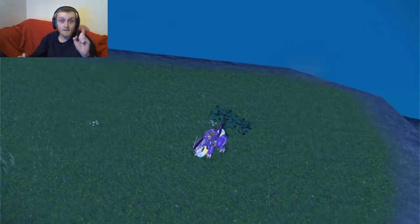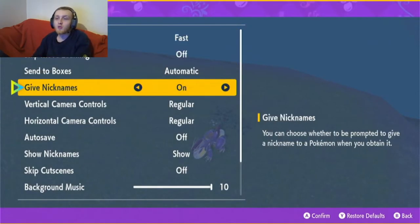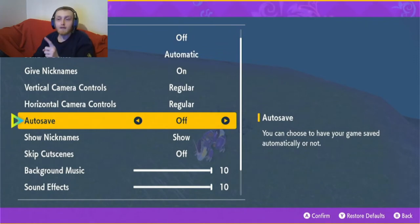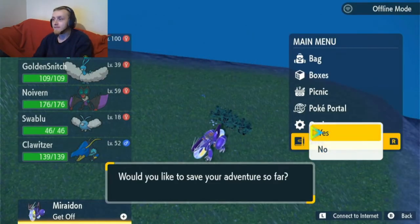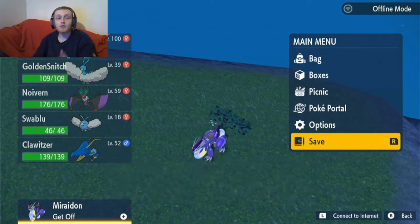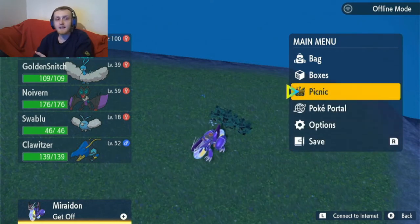Now you want to go to your options, and this is very important — make sure that your auto save is off. We're going to do a manual save. The reason being, if anything goes wrong or you don't manage to find a shiny Pokémon within your 30 minutes, you can always revert back to this save and you will not have wasted your ingredients. Those Herba Mystica are expensive.